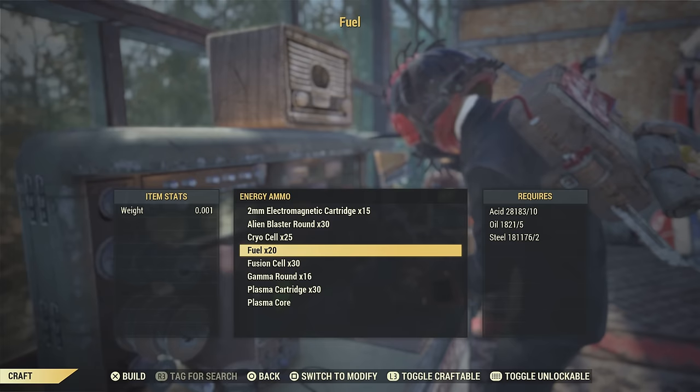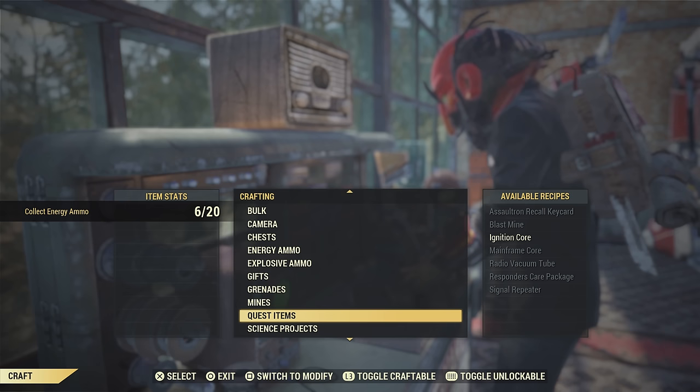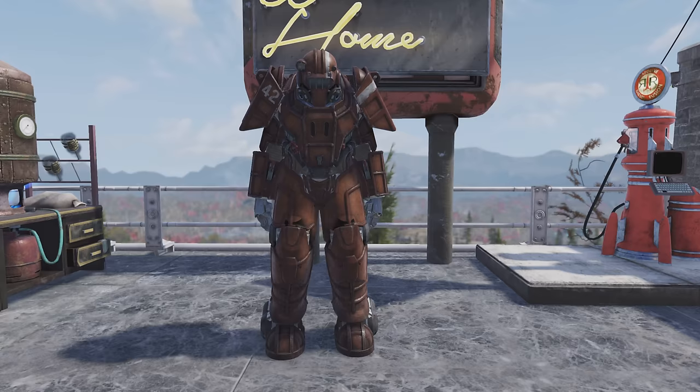The ammo for this weapon is extremely easy to make and it lasts a long time. All you need to do is make plasma cores at the tinker's workbench — you can see the materials it costs to make them. If you want to go the ultracite route like I do, you just turn those plasma cores into ultracite plasma cores. You need actual plasma cores, yellow cake flux, and some ultracite to make them, but they last forever.